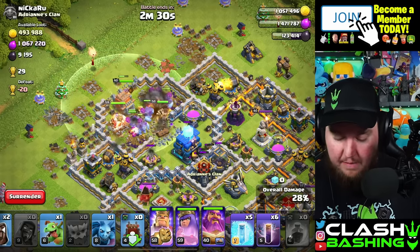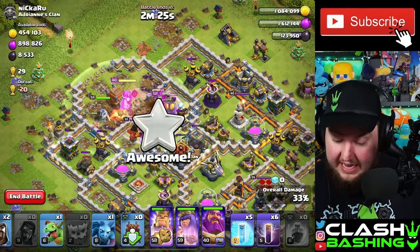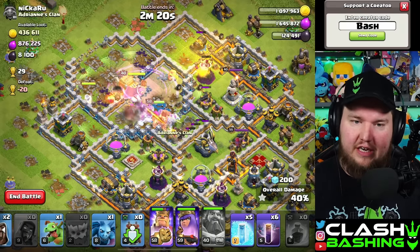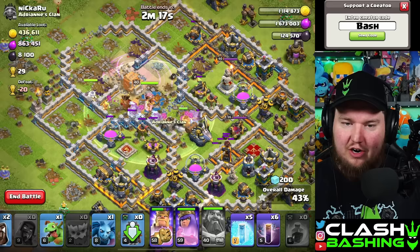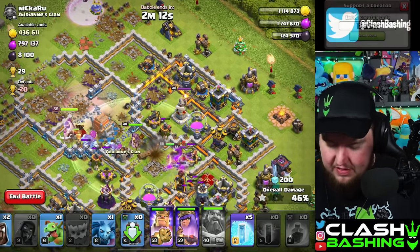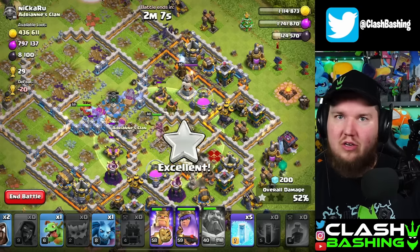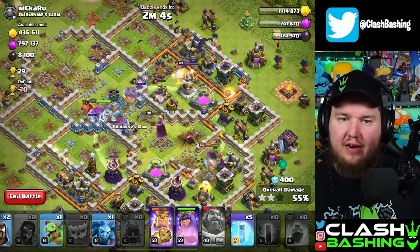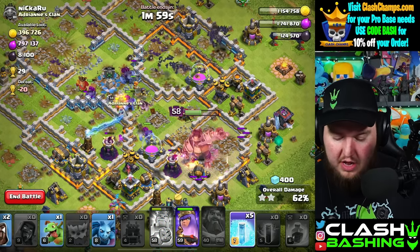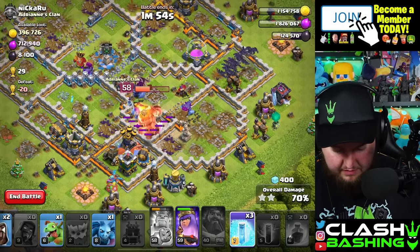I feel like I forced it enough. I do like the fireball with super witches — we had a live stream last night where I used pretty much all super witch smash with fireball against viewers and I put up 14 stars. I missed on the town hall 15 but put up 14 out of 15 stars, so it was really solid. The eternal tome, though, you can literally use on every single attack and be fine — no question about it.